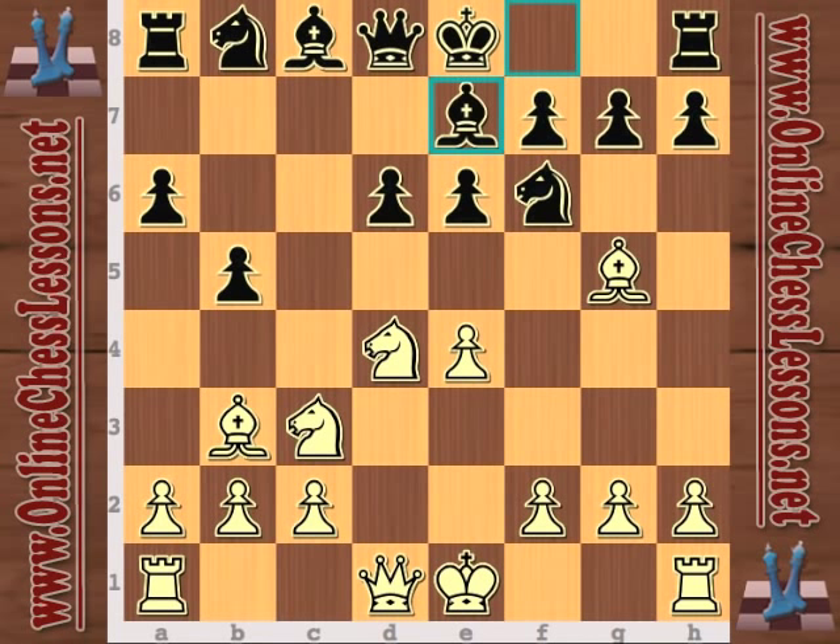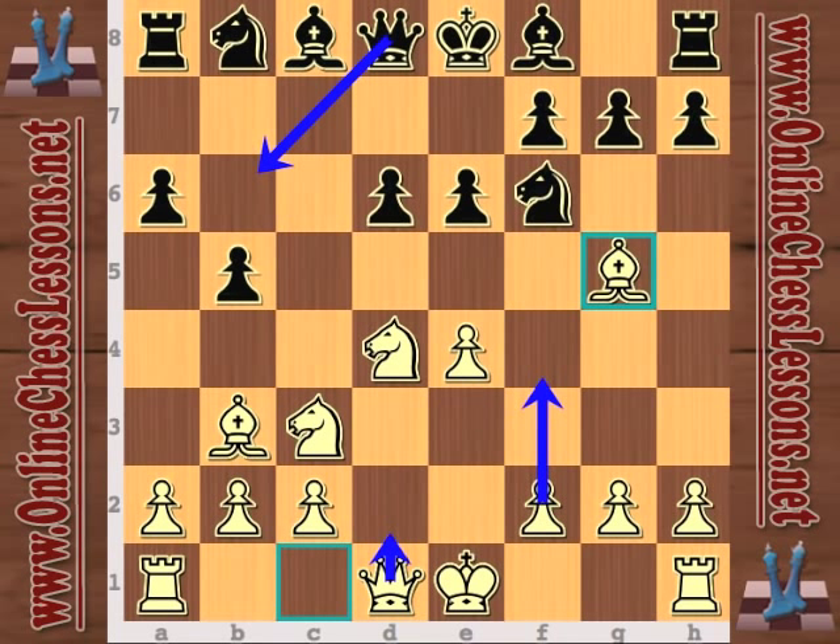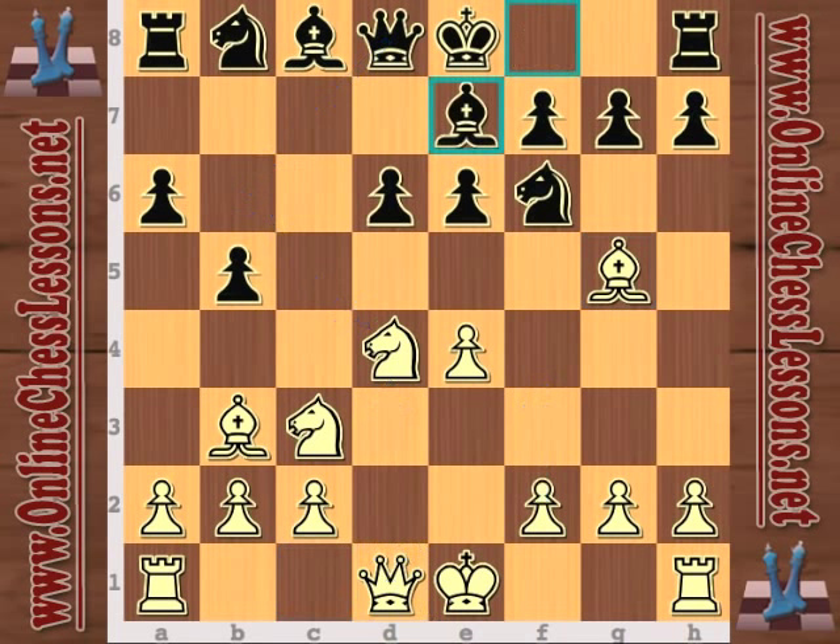Bishop g5 is pretty aggressive, and bishop e7 allows queen f3. Queen b6 is possible, although I believe white has played f4 and queen d2 in response to that — queen b6 tying down the queen to the defense of the d4 knight. So bishop e7 and now queen f3.